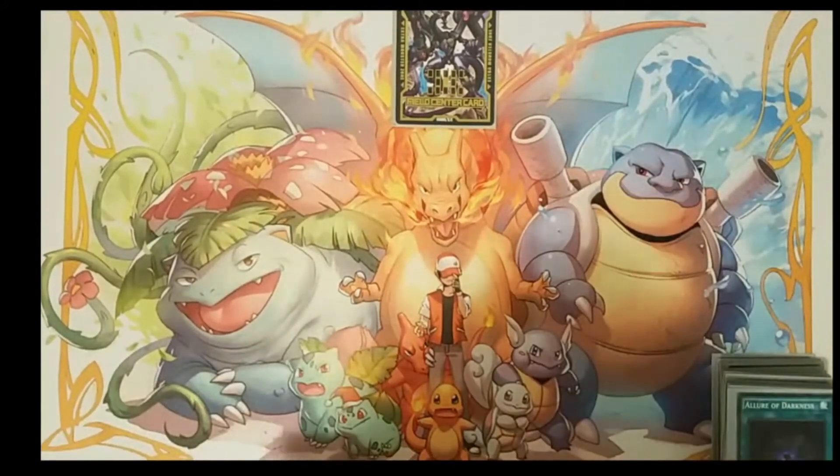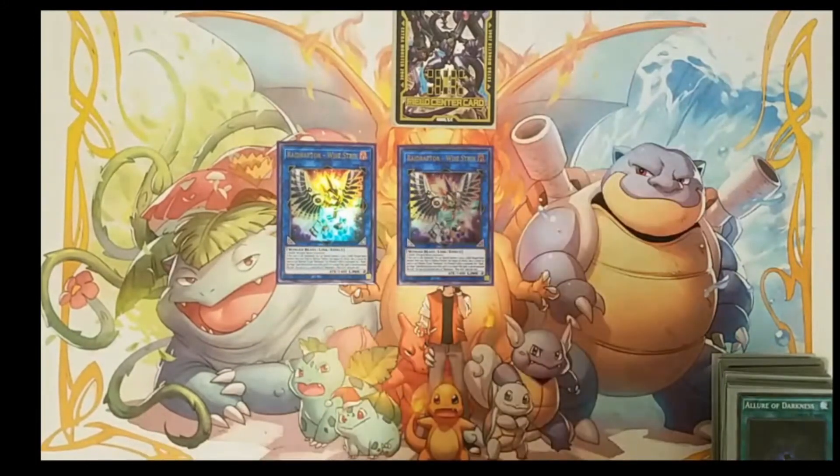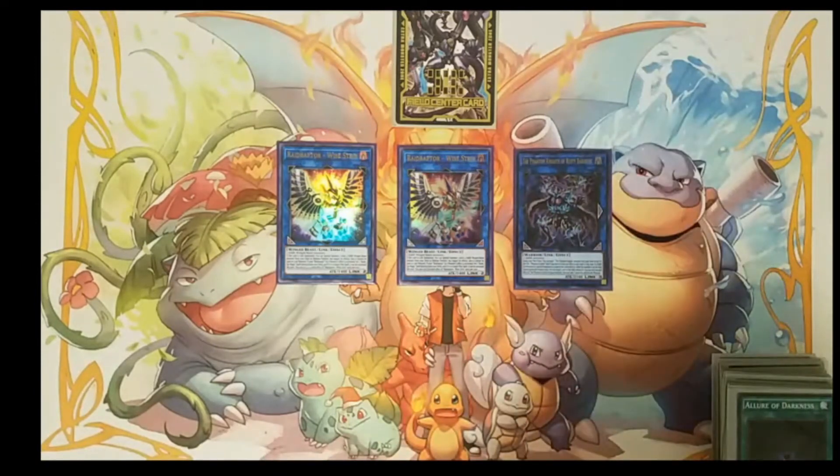We are playing two copies of Raid Raptor Wystryx. This card is really good because it gets you that free special summon from your deck, and it also allows you to set a rank up card from your deck to your field, and you can activate it that same turn. We're also playing one copy of Bardiche — I have no idea why this card came off the ban list, but it did and we're going to use it because it goes really well with this strategy. We're basically using it to get those rank up cards from our deck to the field or to our hand.